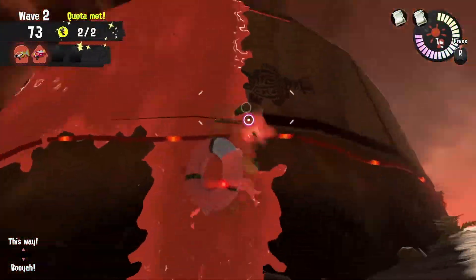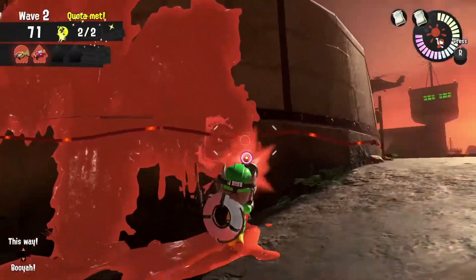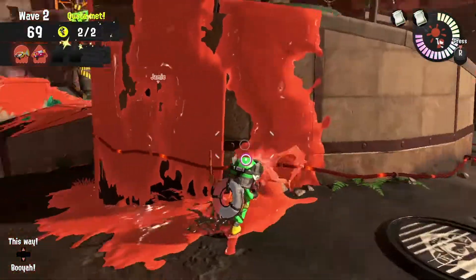I give the Sploosh-O-Matic a Wall Paint score of 6 out of 10. Sure, it flings that ink, but you'll never be able to reach the top of a tower wall.